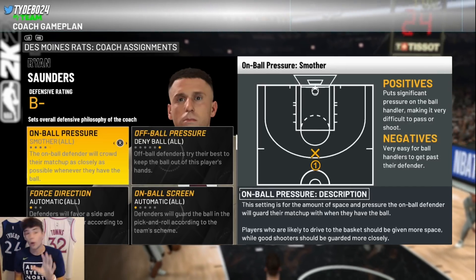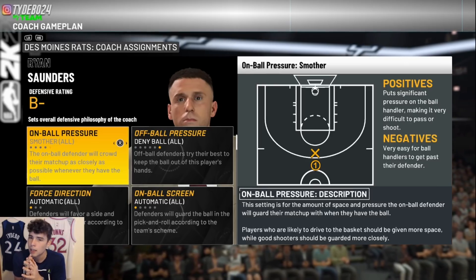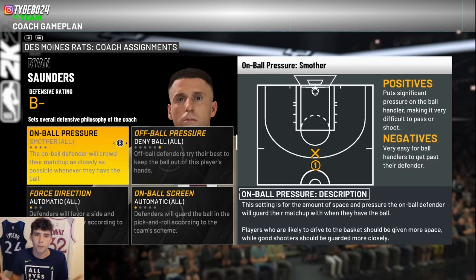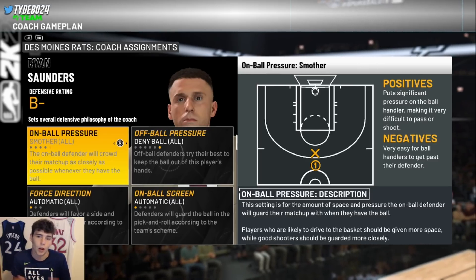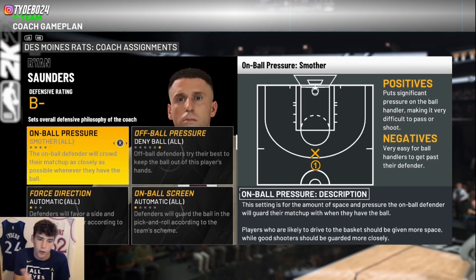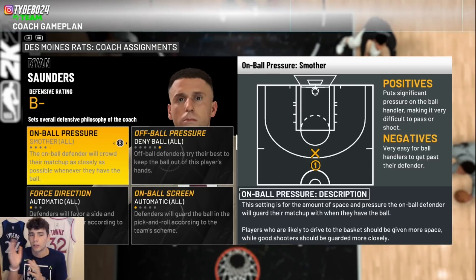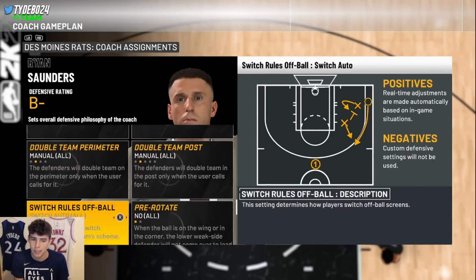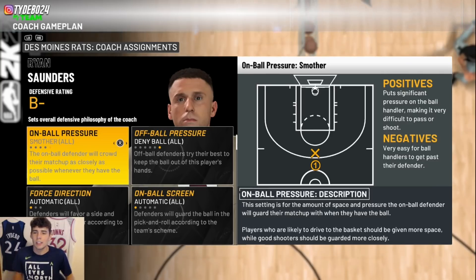Don't even get me started on unlimited. The amount of whites I see go in is unbelievable — I'm lucky I still have the same monitor. I play great defense, defense is already broken, and then they hit a white. If it's a wide-open shot, it's probably 50-50 or better that a white drops for a good shooter. That shouldn't be the case. You should be rewarded for greening shots. The skill gap needs to be increased, and it starts with fixing defense as a whole.